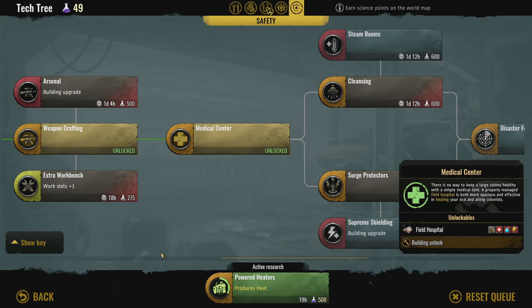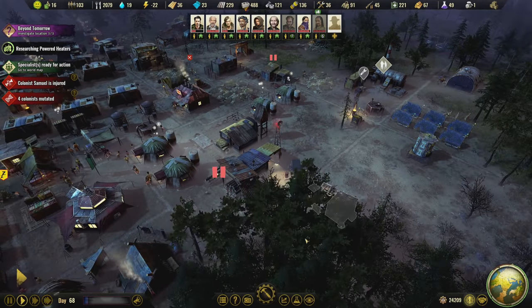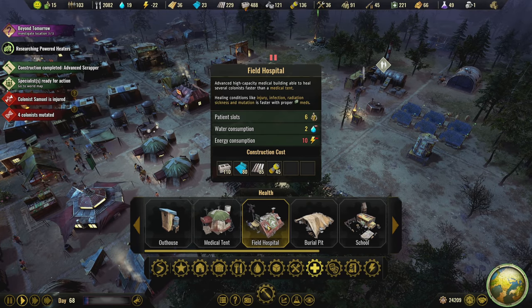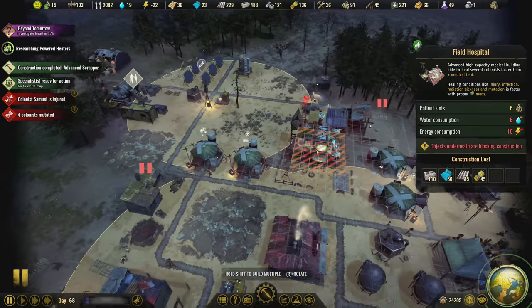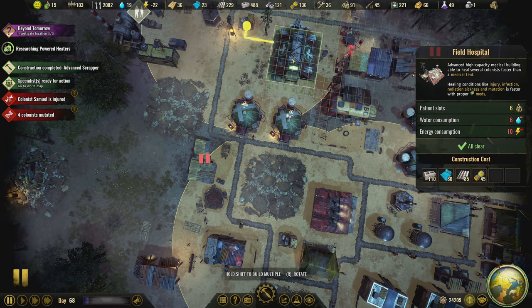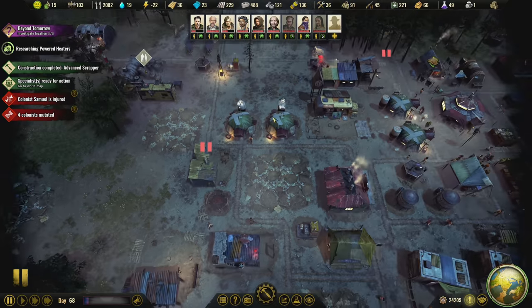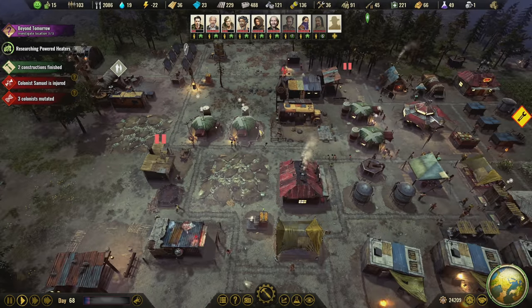It's a field hospital — takes 10 power. I think we could get rid of these two tents and replace them with one big field hospital. It has six patient slots compared to four combined from these two tents. Once our medical issues are completely done, I'm going to tear these down and put the field hospital right here. That will also put it in range of power.